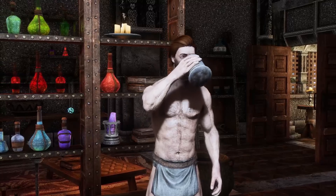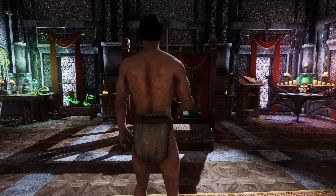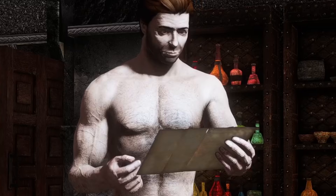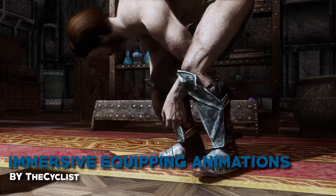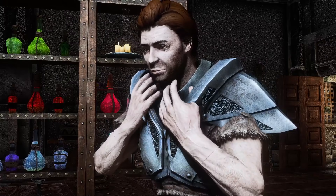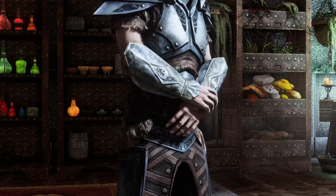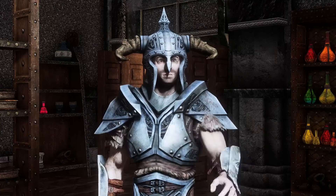Now imagine this amazing scenario: you're drinking a nice warm cup of coffee while you look at the bed, reminiscing of last night's adventure, while all of a sudden you receive a note calling for your immediate aid in battle. So you gotta put on your gear fast. With Immersive Equipping Animations, you can trigger some quick and simple equipping animations when you put on your gear, making your game so much more immersive. The gear will still appear on you but the animations will play pretty quickly, making sure that they're not invasive to the gameplay.